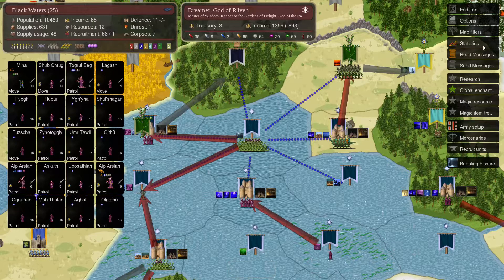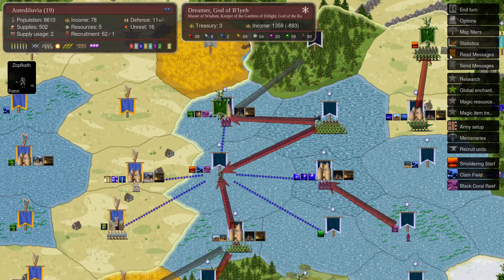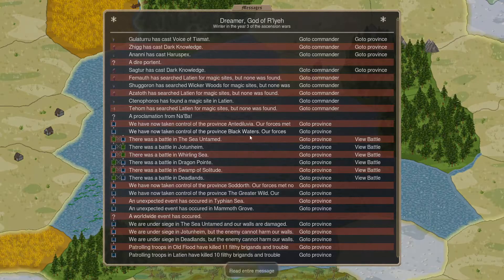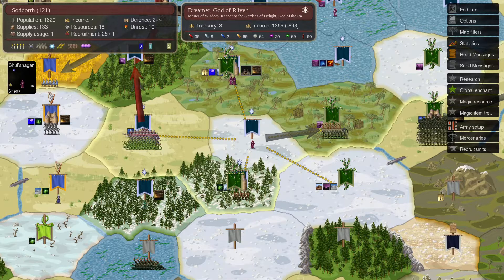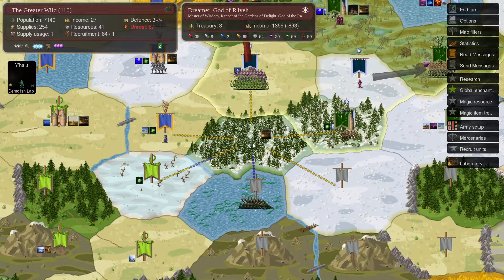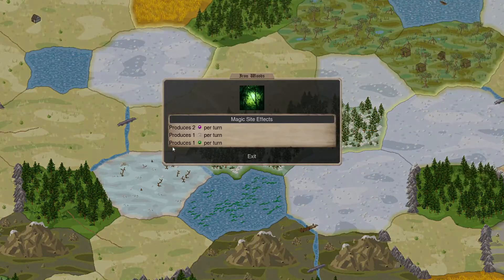We took a couple of provinces back from him — he didn't leave PD behind. He would have kept one province with just one PD since my guy was set to retreat. One more case where spending one gold could have saved 78 gold income. I also notice this is a forest province with a lab, so I'm going to try to demolish the lab. I realized we already demolished the lab in Jotunheim, so there's no lab there.